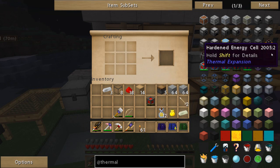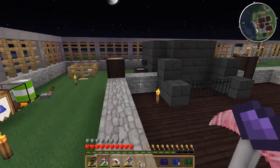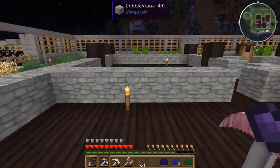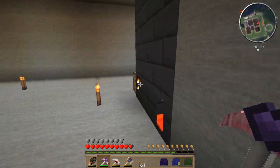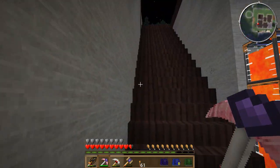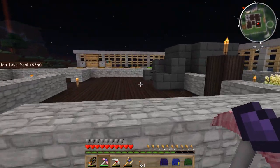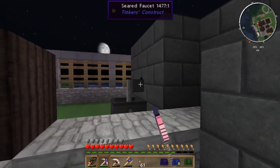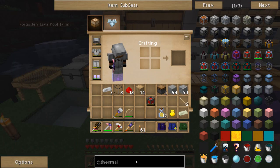Now to upgrade that, we can go to the hardened energy cell, which we would use invar - which we can actually do real quick. We have that - let's just go ahead and run down to our smeltery. We'll switch that over to invar, pour that out in the basin up here to make a block of invar, convert that over and then upgrade this. In the meantime, let's go ahead and check out some other power sources.